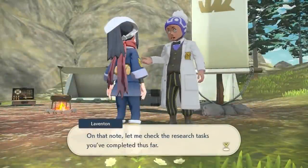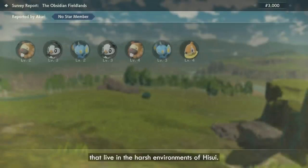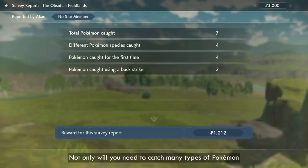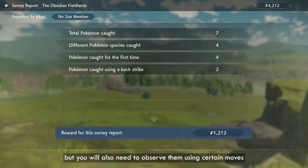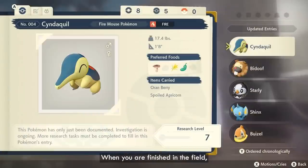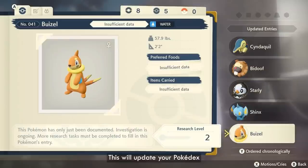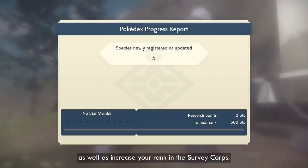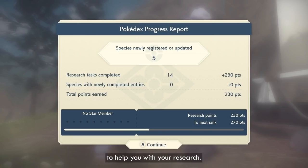As part of the Survey Corps, you are on a mission to catalog and research all the different Pokémon that live in the harsh environments of Hisui. Not only will you need to catch many types of Pokémon on your mission, but you will also need to observe them using certain moves or displaying certain behaviors. When you are finished in the field, you can visit Professor Laventon to hand in your Survey Report. This will update your Pokédex, as well as increase your rank in the Survey Corps. You will also receive funds from the Professor which you can use to buy items and materials to help you with your research.